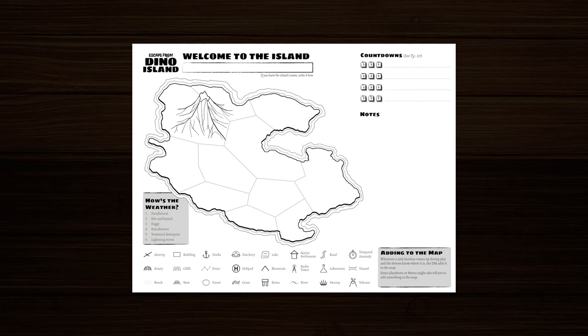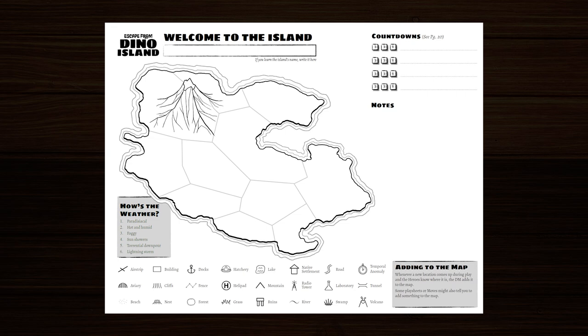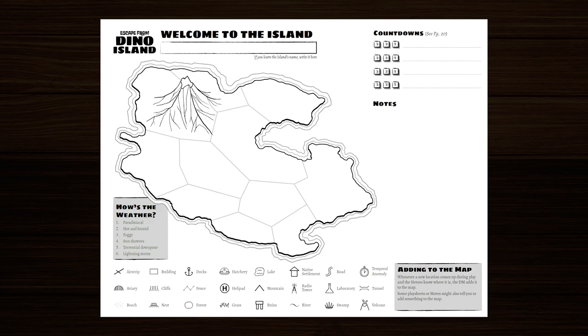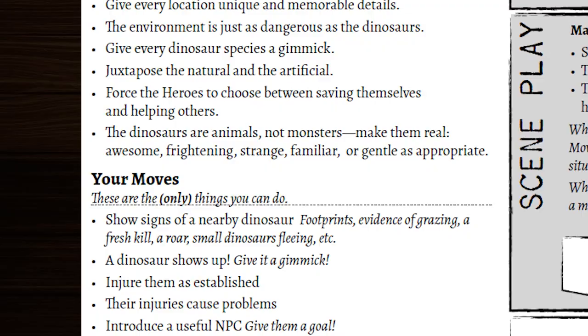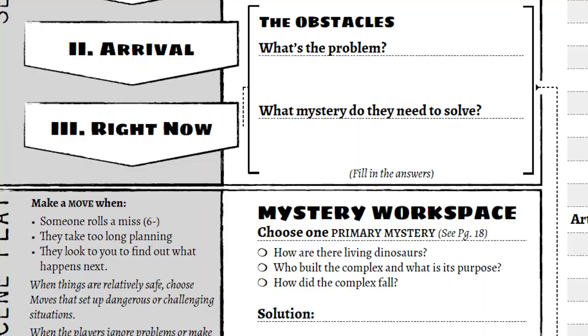The first play sheet is a map of Dino Island, blank except for a coastline and the obligatory volcano. Adding things to the map is integrated into the setup and some of the moves, so it's actually a part of play, not just a pretty picture. The Dino Master sheet contains agenda, principles, and DM moves — because PbtA — but it also has a three-act structure in flowchart form, giving the DM clear guidance on how to shape the session.